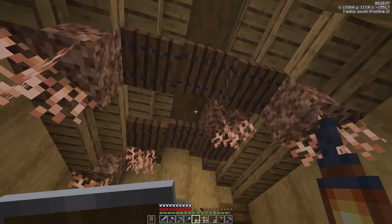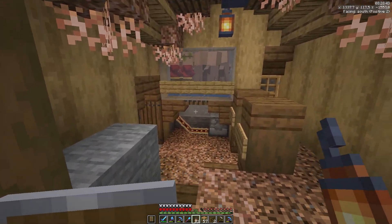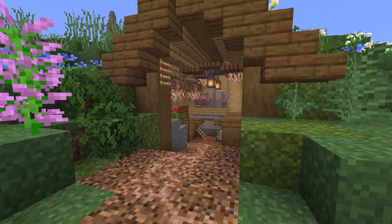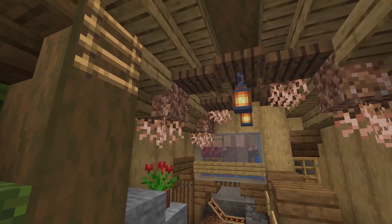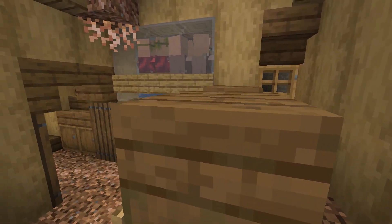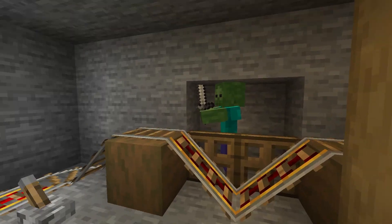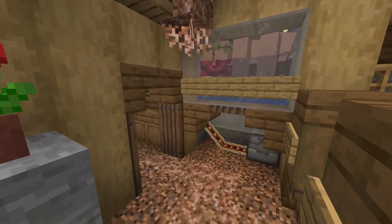Let's get some lanterns in the roof - now this area is nicely lit up. And maybe a nice flower pot right here. So this is the final result: we enter into this nice house, we got some details, roots in the roof, our villagers of course, and then this leads into the actual villager breeder. Here is where the minecart shoots up, the villagers come from here, zombie fight of course. That's pretty much it for this area, so let's move on.